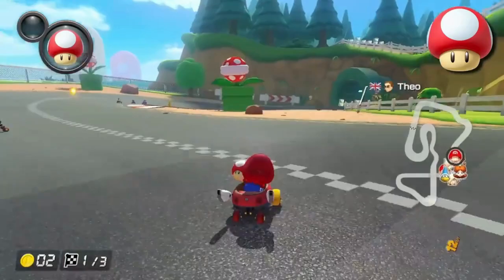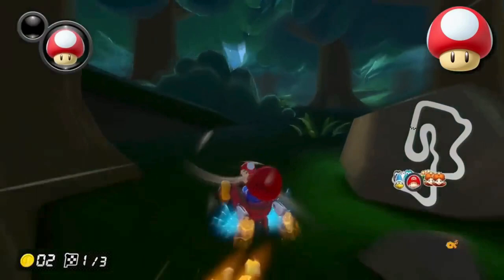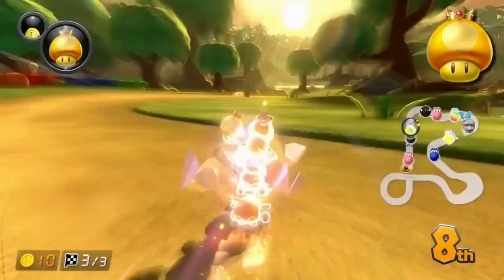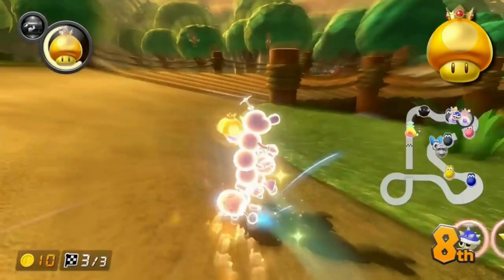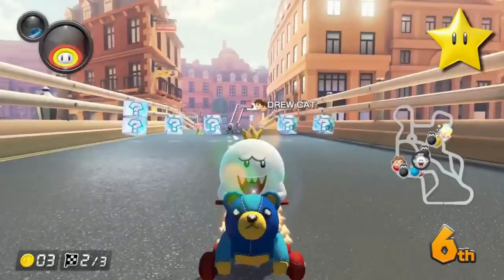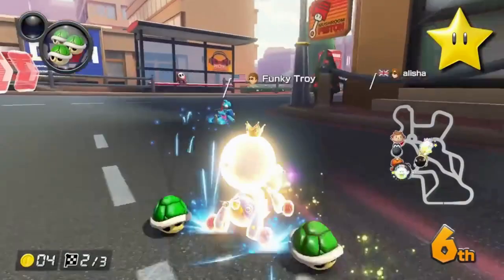You also want to save your mushroom if you have no other item, even if you won't take a shortcut. This is because if you get hit, you can use your mushroom to instantly get back to full speed. The golden mushroom is just a mushroom that you can use as much as you want for 7.5 seconds after the first use. This can be used to take multiple shortcuts and make a huge comeback. In my opinion, the star is the third best item in the game. Using it will boost your speed, acceleration, and handling.